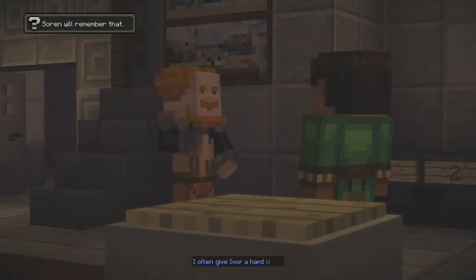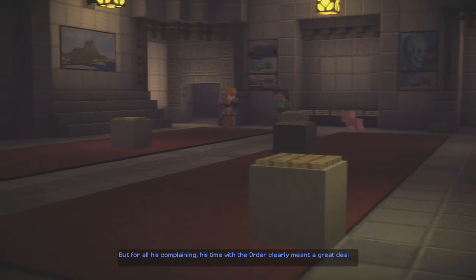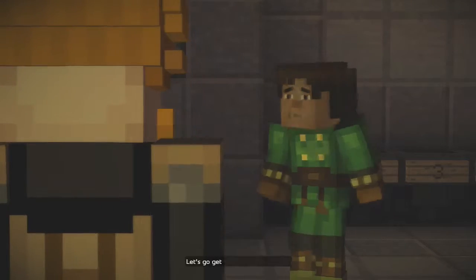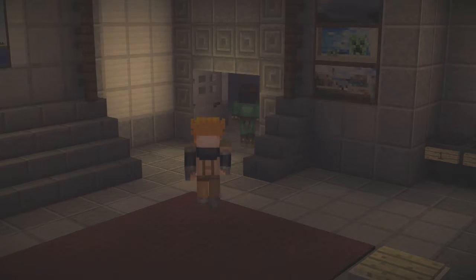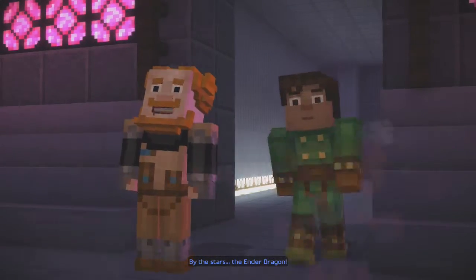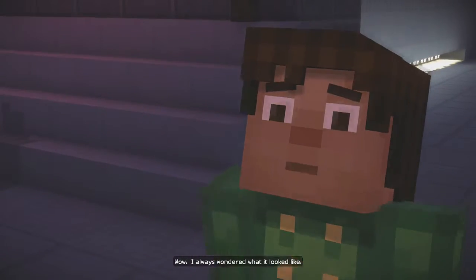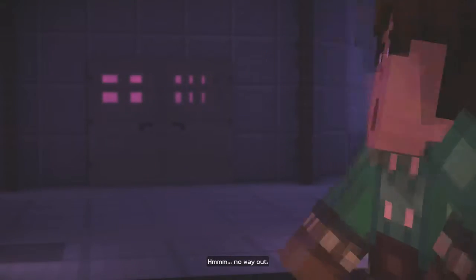Nice work, Jesse. You know, I often give Ivor a hard time. But for all his complaining, his time with the order clearly meant a great deal to him. Anyway, let's go get that enchanting book. I really want to know why Ivor was kicked out. What did he do that was so — I saw the Ender Dragon replica with Ender Crystals and all. Wow, I always wondered what it looked like.